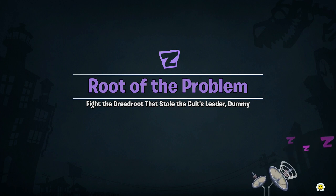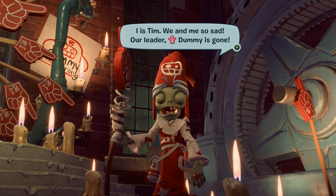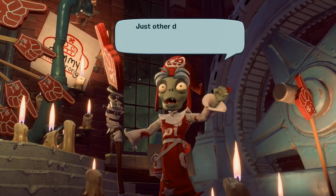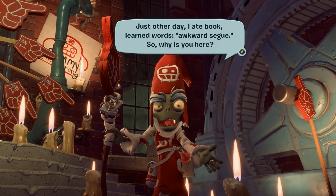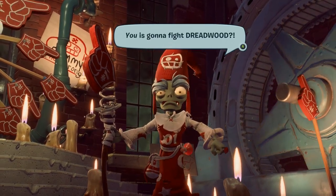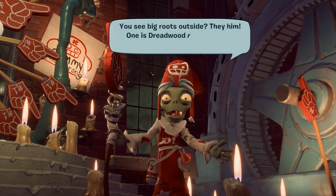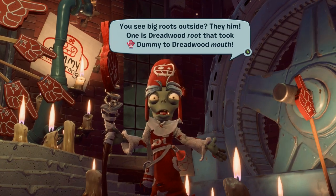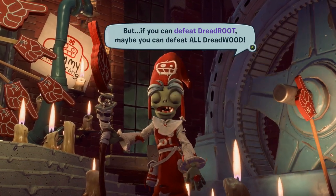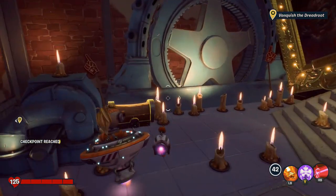Another NPC: 'I is Tim — we so sad, our leader dummy is gone, eaten by Dreadwood. No dummy, we get smart. Just other day I ate a book, learned words. Why is you here? You is gonna fight Dreadwood? Eat his trees, eat his roots, eat his garbage cans probably. You see big roots outside? One is Dreadroot that took dummy to Dreadwood's mouth — if you can defeat Dreadroot, maybe you can defeat all of Dreadwood.' And those trees popping up are part of Dreadwood.